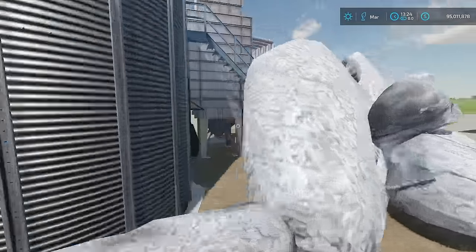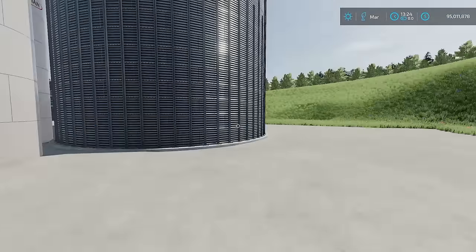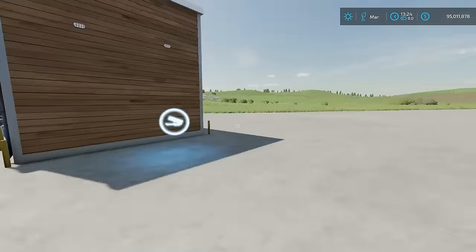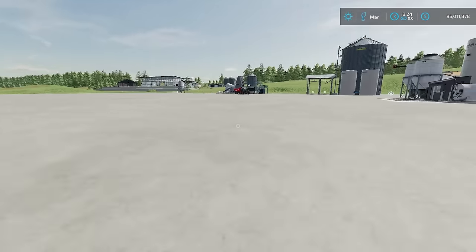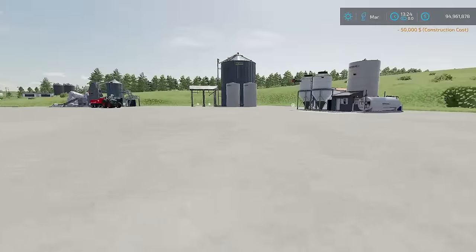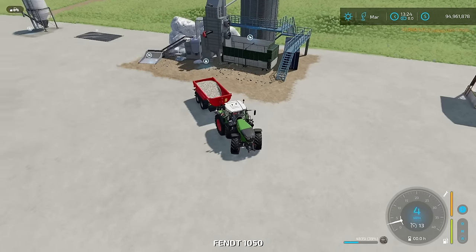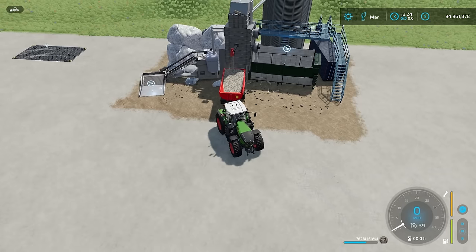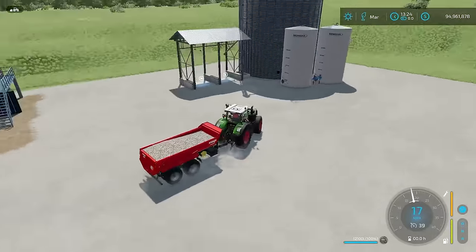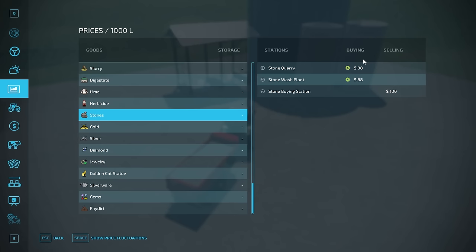Normally with a production building there's a wrench icon outside that lets you access the production menu, but I don't see that on this one. Let me check a base game production — yes, you can see the wrench on that one. Apparently none of these mod buildings have wrench access from the outside, but you can still access it through the menu. We have some stones; let's grab those and move on to the pay dirt factory.